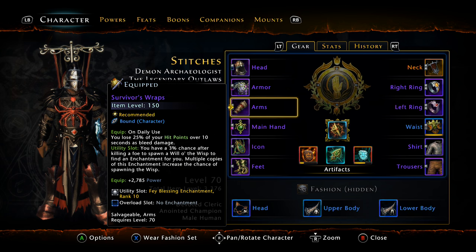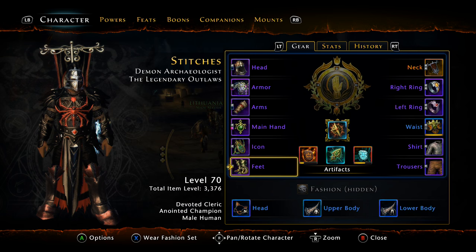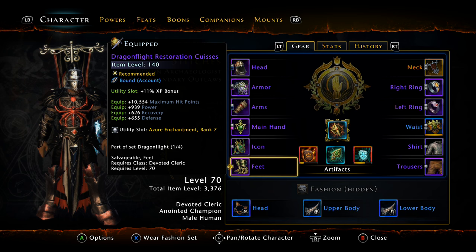Currently best in slot in my eyes: the Harl's Gaze, the Life Silk Spinneret, and the Survivor's Wraps. You could substitute the Spinneret for the Dreadnought which has more power, but I like the 1,400 recovery on the Spinneret. If you want to push your base power further, swap to the Dreadnought. The only thing I'm missing is boots — I'm rocking the Dragonflight for now. I could swap to the Black Ice Treads but that's only recovery, and I want to stack as much power as I can.